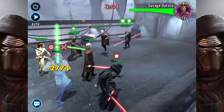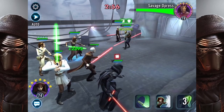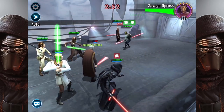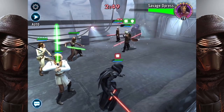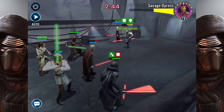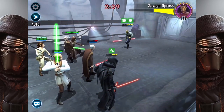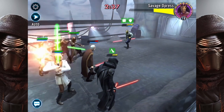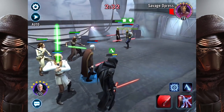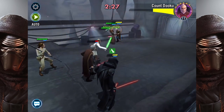He doesn't have that much health at the moment because I don't have him maxed out, but he still does a decent job. I wouldn't use him in my top arena lineup because he's not as strong as the other characters I have — but that might change once I get him to seven stars fully leveled. Right now he's only six star, rank level 68, and purple gear rank seven. We're about to wipe out Savage, then finish off Count Dooku.